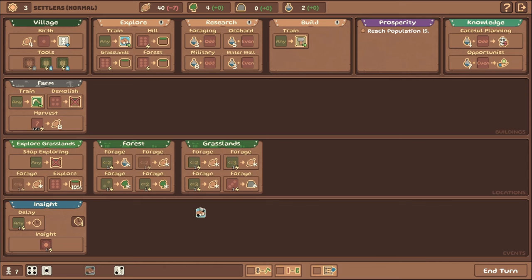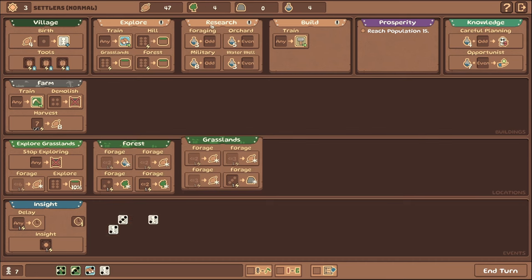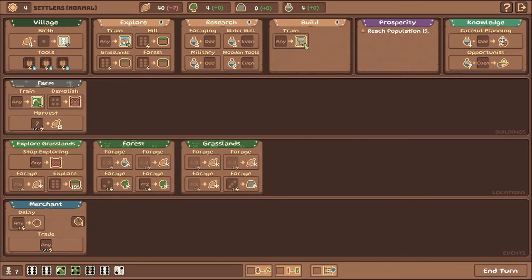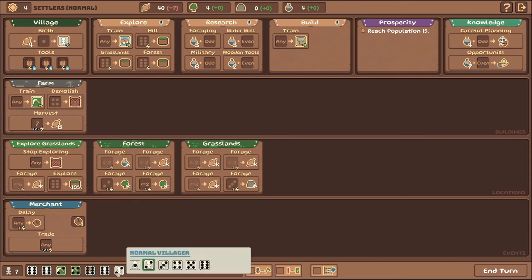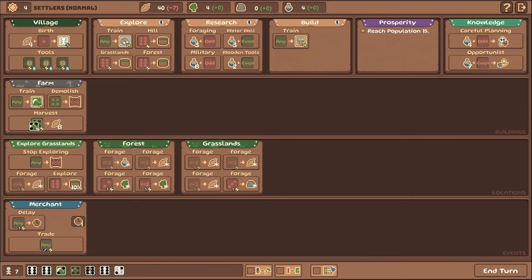We have some pretty good low numbers here so we'll take advantage of them — get some science, get some more food. Let's re-roll some of these. A three — perfect, we'll be able to forage some food with that. We'll re-roll another as well. The next thing I want to do is start training some builders. Most of the time classes dictate the amount of resources you get as well as the die faces. The Farmer is the major example where you really do want to have the Farmer doing the farming — you benefit the most from that.